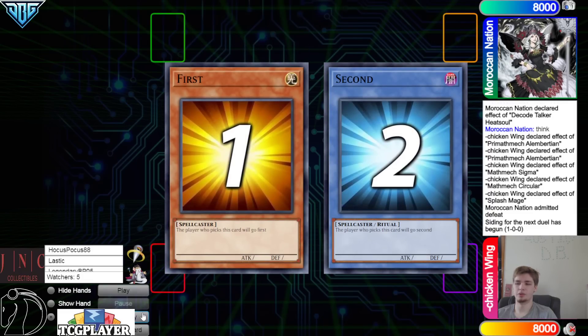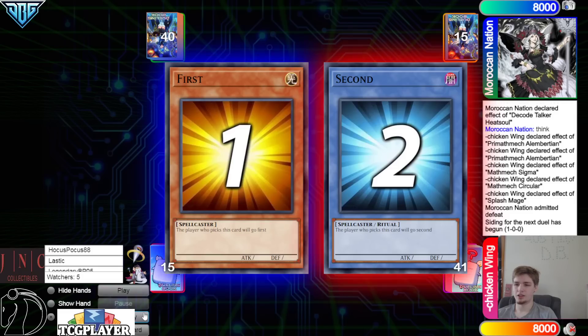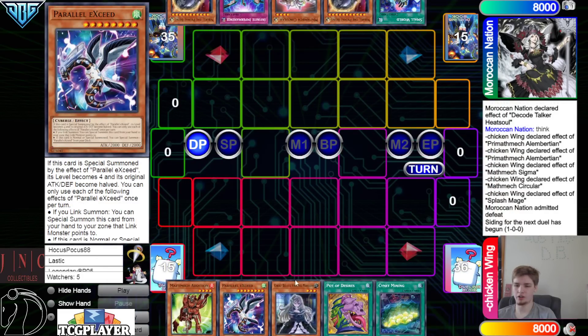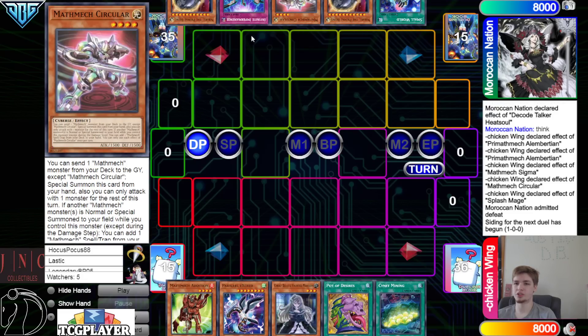They'd be able to go into Heat Soul and draw two — and drawing two means follow-up. Going into the next game now — we're going to see Moroccan Nation go first again. Opening hands: we have Edition, Parallel, Bell, Desire, Sign, and Mining.